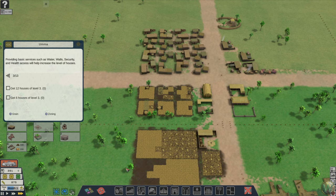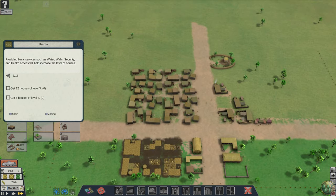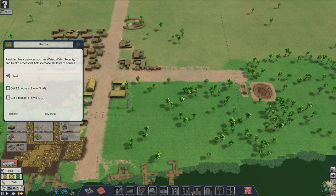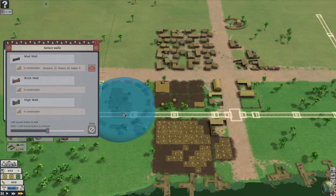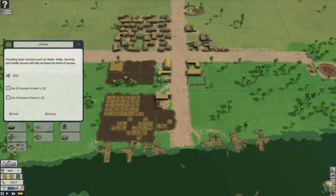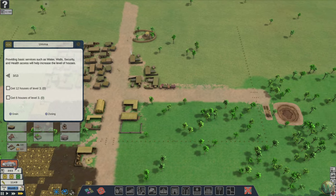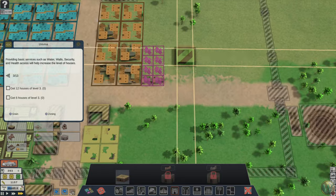So we might be upgrading these walls sooner rather than later. Maybe we should have just done upgrades. I have to research it, which means I need to put up the research buildings. Let's do that — that was here. I should put those maybe right here.